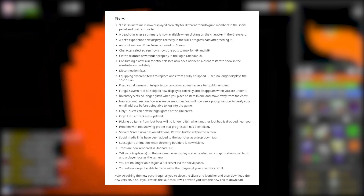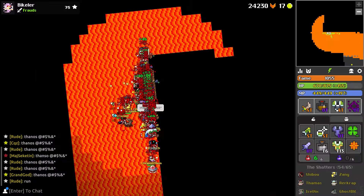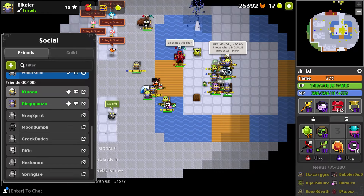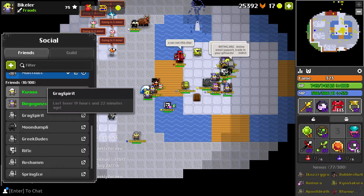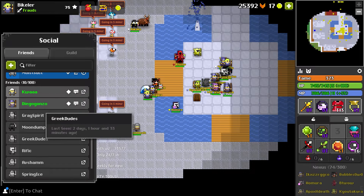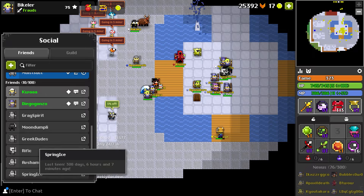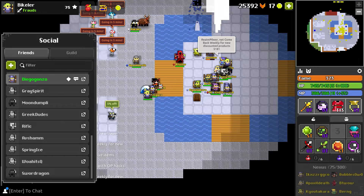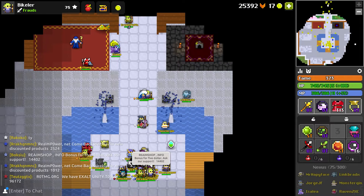The first quality of life fix is that 'Last Online' is now displayed correctly for different friends and guild members in the social panel and the guild chronicle.